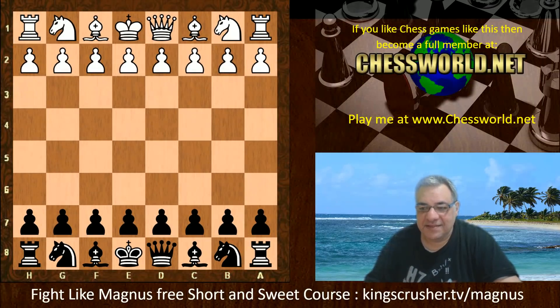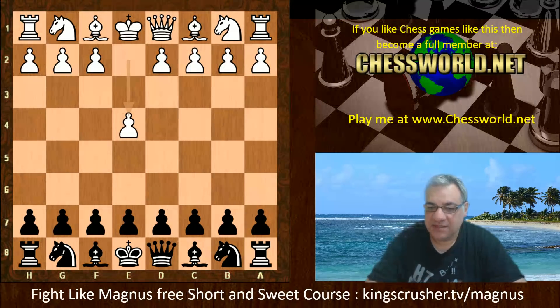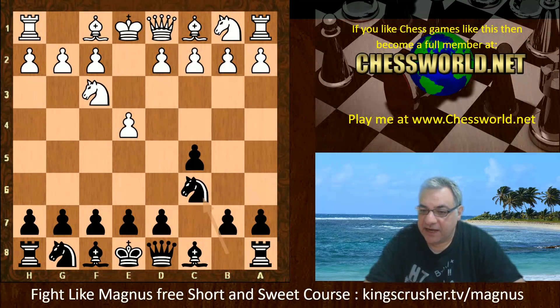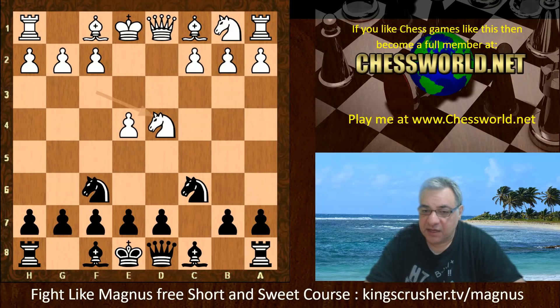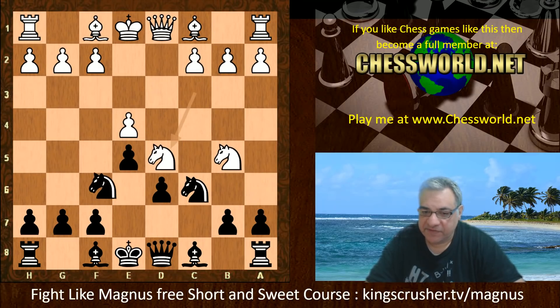Hi all. I have another fascinating game to show you. This is Stockfish Dev against Leela ID 61211. The opening given to both of them is to explore the Sicilian Sveshnikov and in particular the Karuana line, which we saw in the recent World Chess Championship relative to this video.